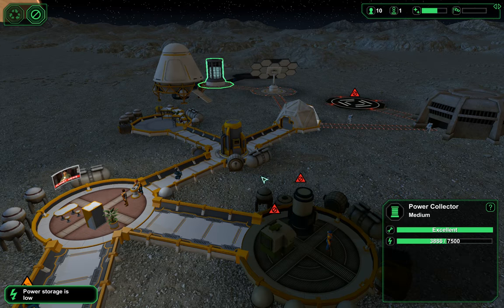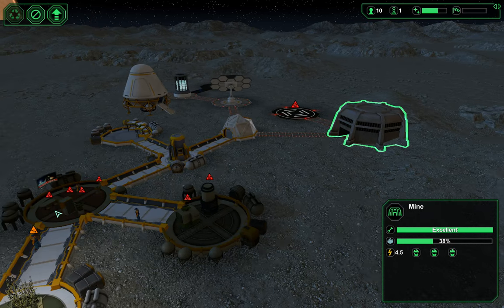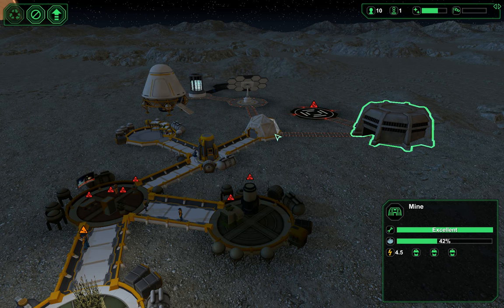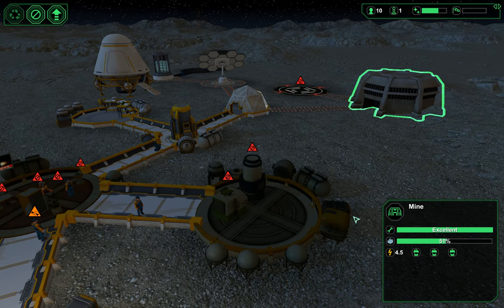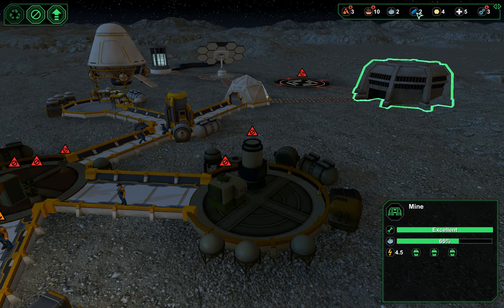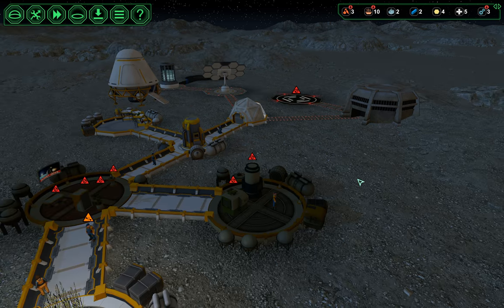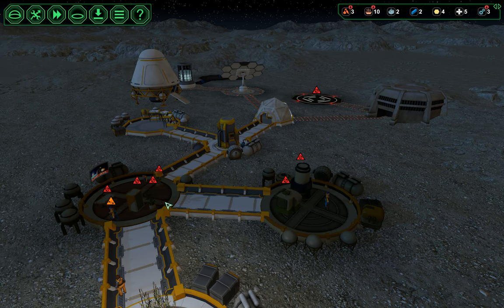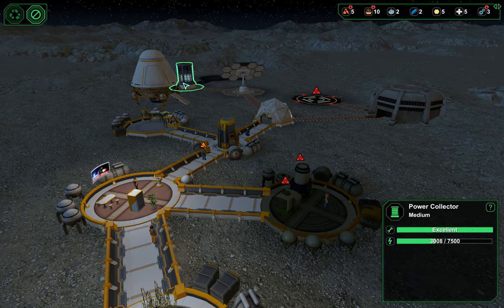Power storage is low. Let's turn that off. It's just a waiting game. Part of the reason why I'm playing at one times speed instead of speeding it up to four times while we wait for stuff to happen is because I'm micromanaging this so much. I don't want to have things closed and have people not be able to access them when they need them. If I'm playing at four times speed I can really cause some damage to my colony.